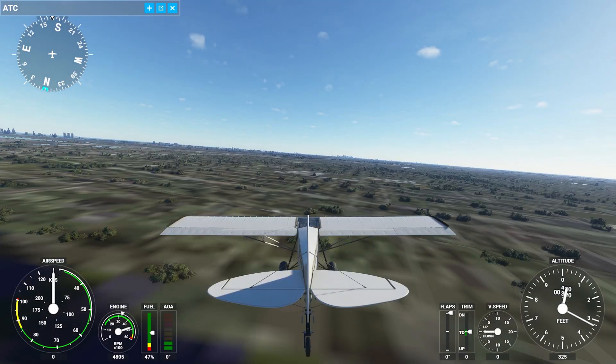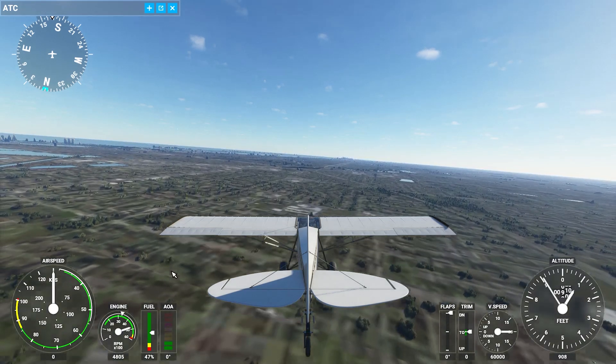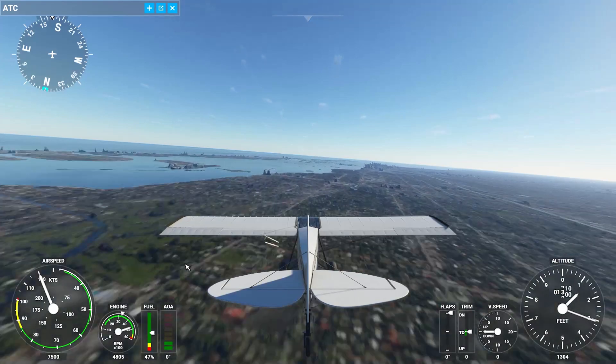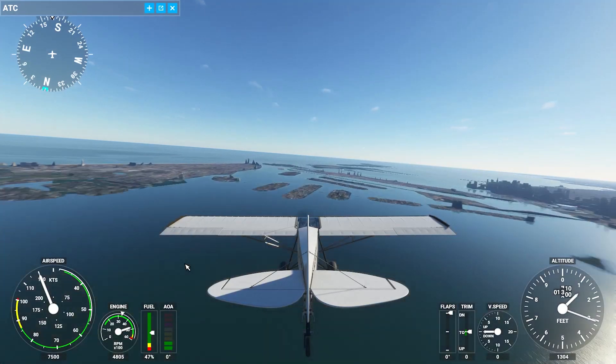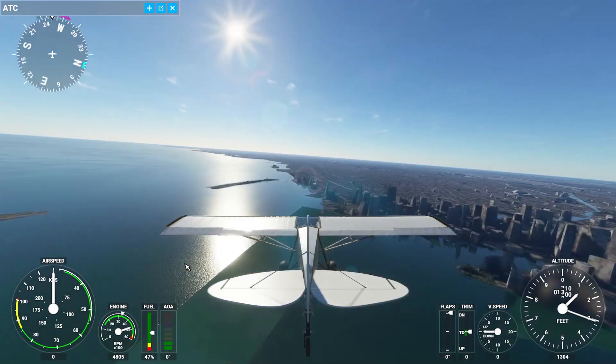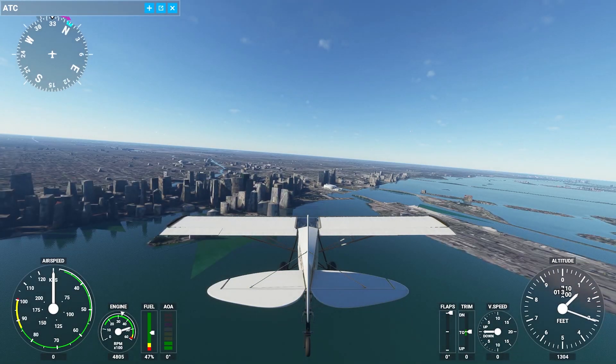You can also use slew mode if you don't want to do a particular leg of a flight — just get up here and move yourself wherever you want. It moves very, very fast, faster than any plane on here. So yeah, this is slew mode.